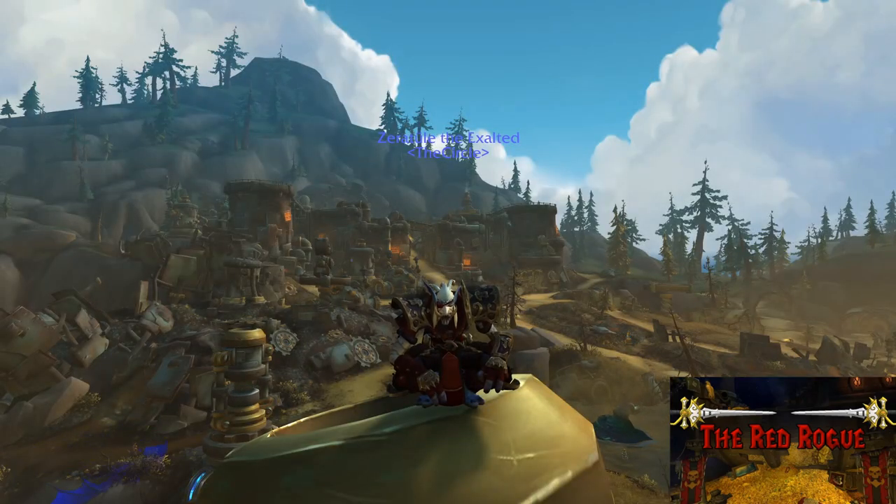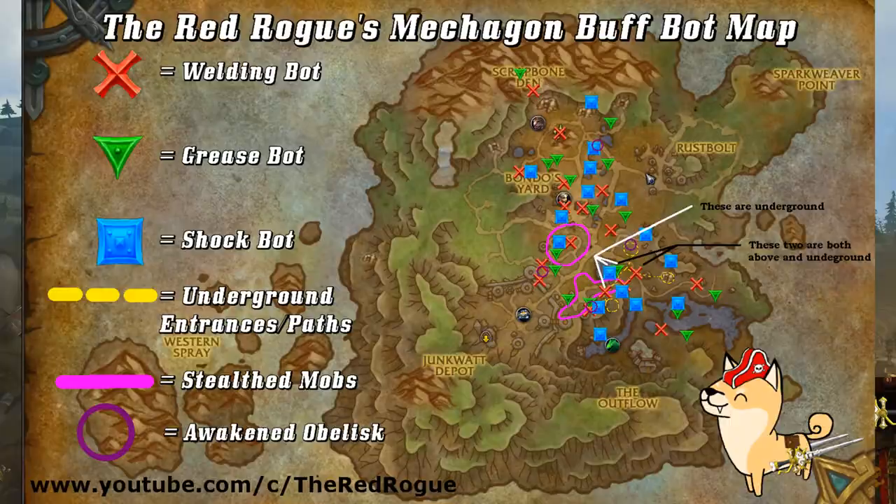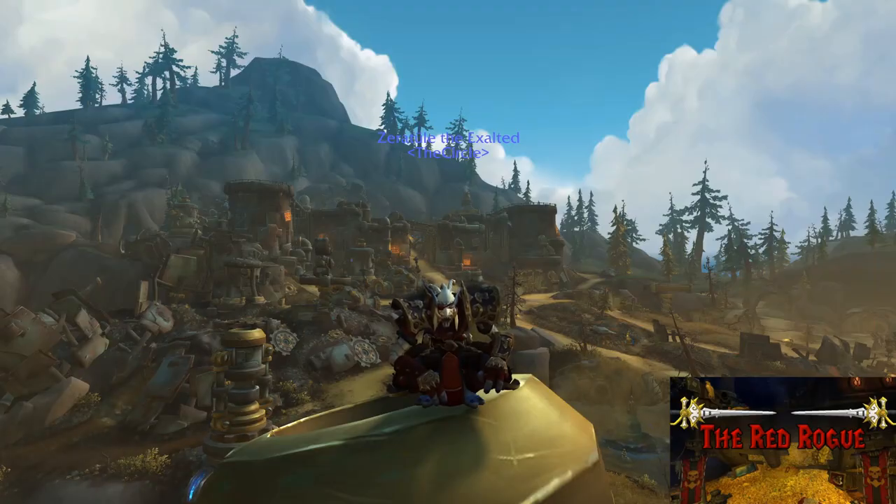To save you the headache of searching through the literal piles of refuse scattered around Mechagon Junkyard, I've put together a map designating the locations of each bot. Blue squares will be for Shock Bots, red X's for Welding Bots, and green triangles for Grease Bots. I'll also mark where the obelisks are for the Awaken mechanic, so this will give you an idea of what to plan around in terms of paths. While knowing all the buff bot locations is all well and good, you'll really want to know which ones you're most likely to come across during your Mythic Plus pulls. This does change based on your route and where the Aerial Oppression Unit currently is. I'll be leaving that map on the Google Drive for the channel, so the link will be in the description.